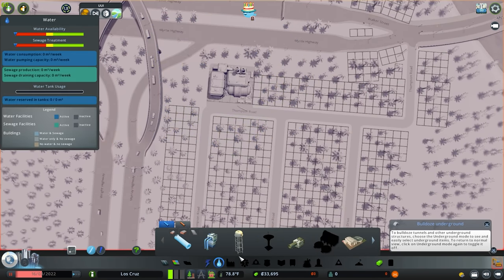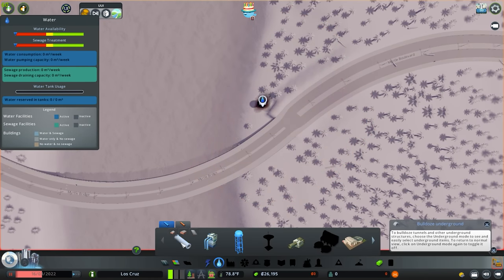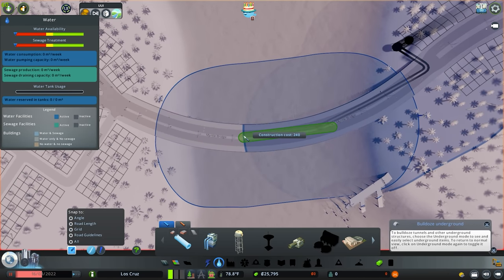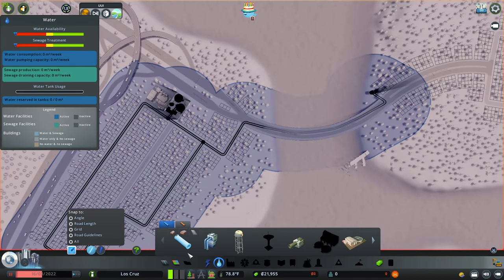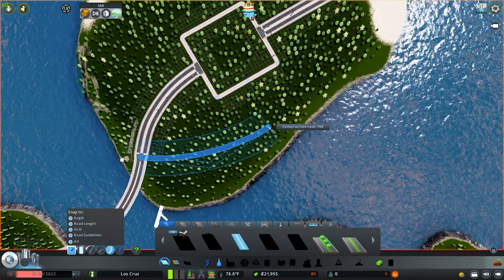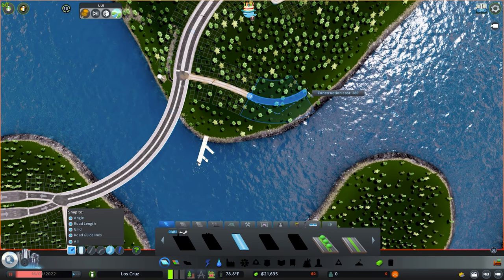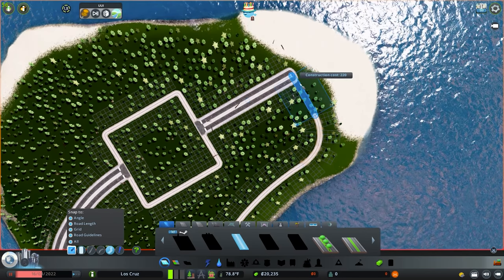We're going to do these service buildings before we start running out of money. Let's place the water network for our industrial area, then start doing our residential grid pattern. We need to hook this up and get power over here, but I want to finish out the grid layout first. We'll have this branch off from right there and turn yeah, there we go.